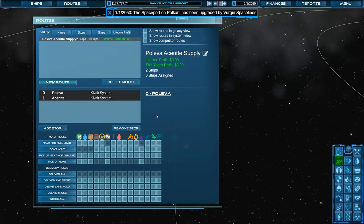Let's get our second stop set up — basically we want to get just a general stop set up. Now here on Ascente, we want to set this to pick up none, and we will only pick up those things. I don't think they're really generating anything else. We don't really want to wait for a full load though. So we'll leave those set up the way they are. There is our setup. Let's go ahead and close that down and get our first ships going.